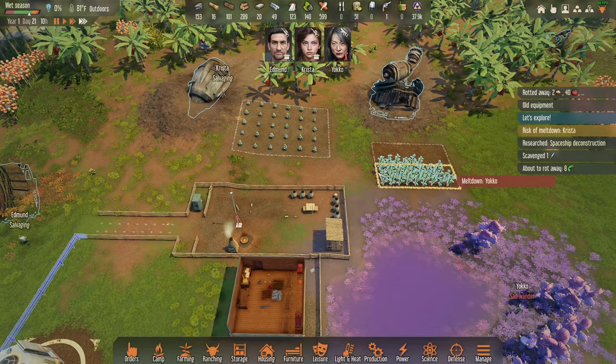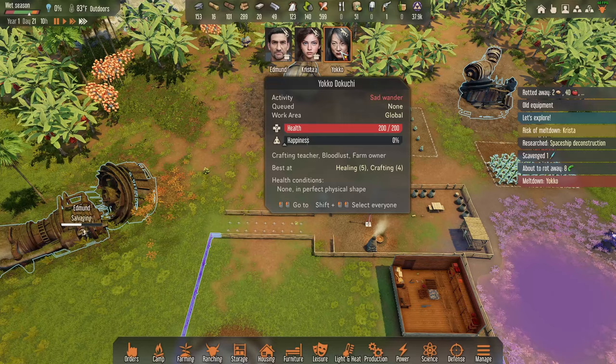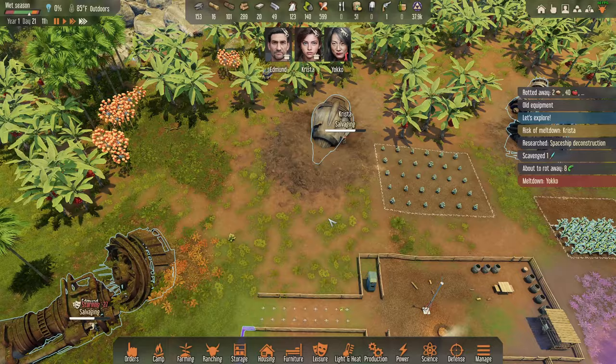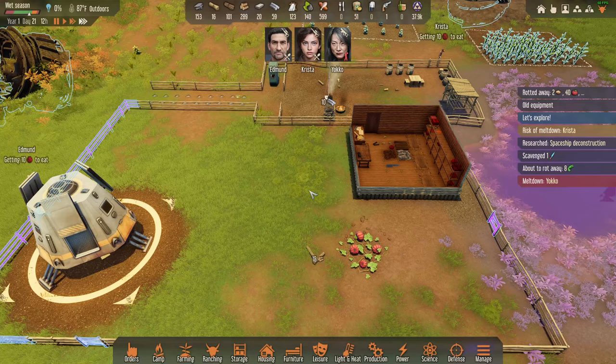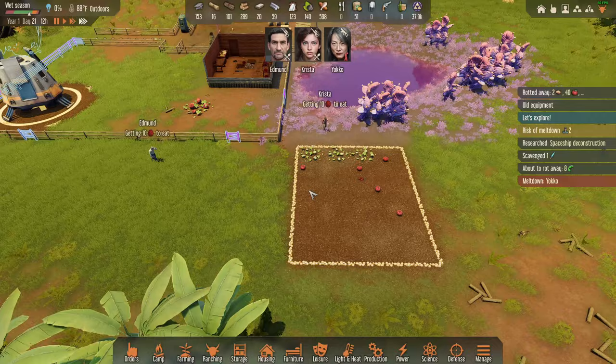It's like that scene in Willy Wonka when the rich girl's dad has a hundred people opening chocolate bars to find the golden ticket — that's how I feel with these spaceship debris, working all my people to death to find that golden ticket to air conditioning. We're going to get it if I have to break every one of them. Yoko is sadly wandering — I worked her to the point of regretting life. Oh no — Edmund's starving too! Everyone go eat!